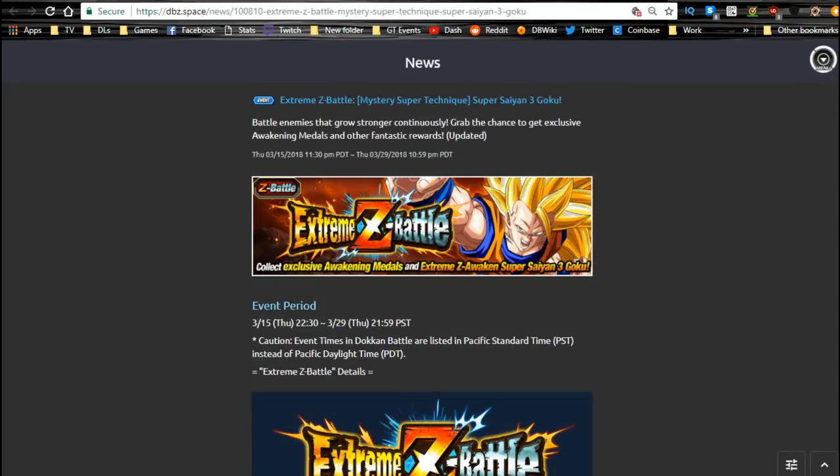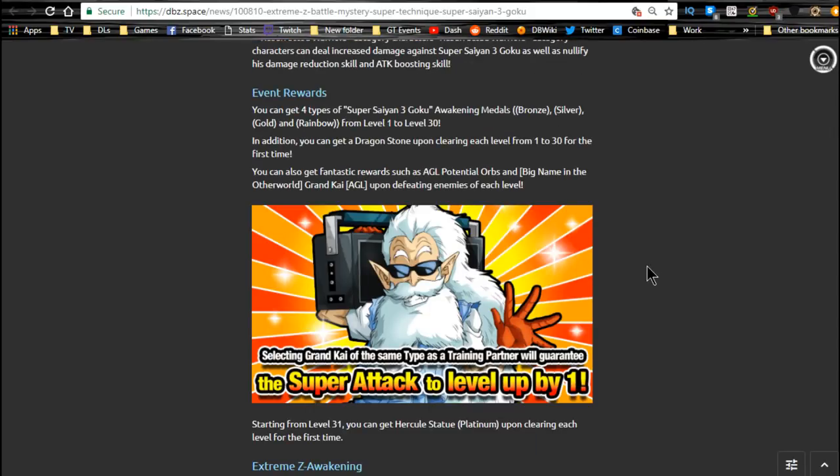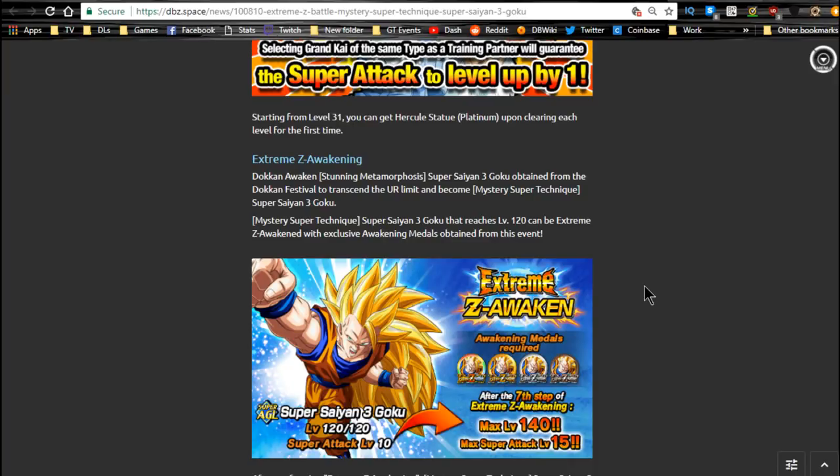First off, Extreme Z Awakening runs until 3/29. This is where you take your OG cards and OG leader abilities and make them a lot better. This one is for Super Saiyan 3 Goku — it takes a lot to get through. I did two videos: one on team building and another on the team I personally used to beat level 30.